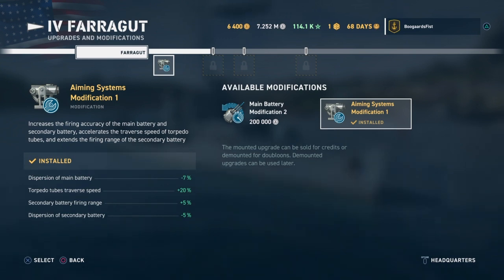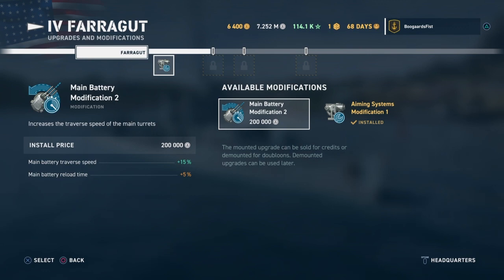For destroyers, and to a lesser extent cruisers, the increase in torpedo tubes rotation speed is nice, and for battleships, and to a lesser extent cruisers, the secondary battery increase is nice too. So this mod has something for all ship types, but the main draw is cutting down on the dispersion of the main battery. I want you to experiment with all of these and adapt them to your personal play style - this is just my personal preference.